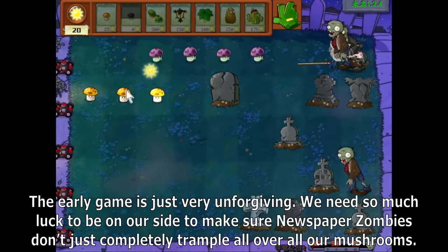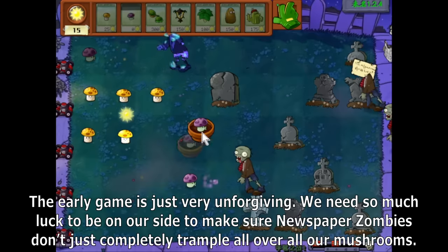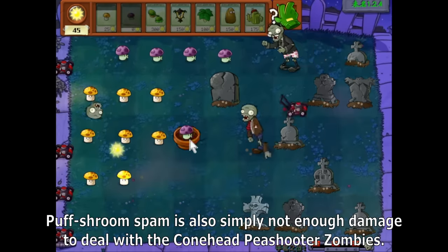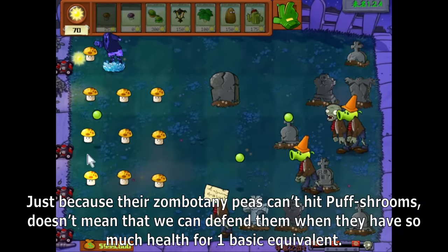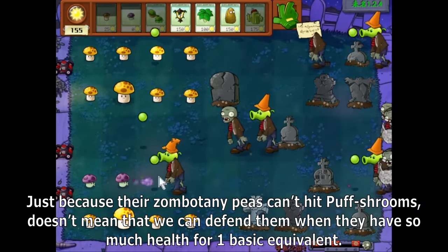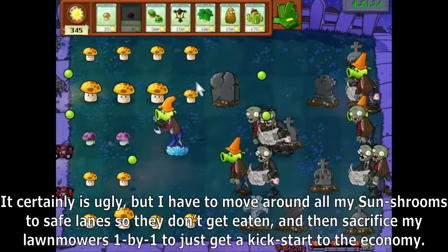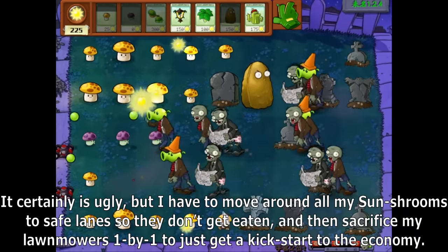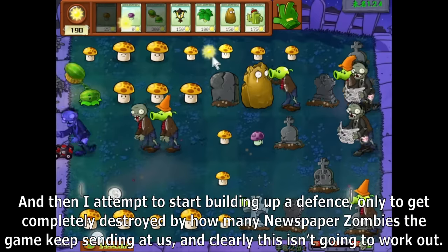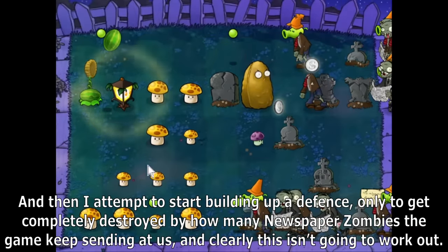The early game is just very unforgiving. We need so much luck to make sure newspaper zombies don't completely trample all over our mushrooms. Puff Shroom spam is also simply not enough damage to deal with the Colnet Peashooter Zombies. It certainly is ugly, but I have to move around all my Sun Shrooms to save lanes, then sacrifice my lawnmowers one by one just to get a kickstart to the economy — only to get completely destroyed by how many newspaper zombies the game keeps sending at us.